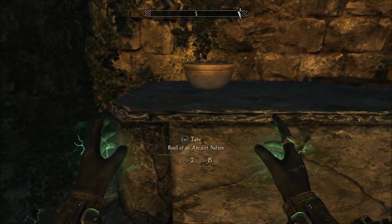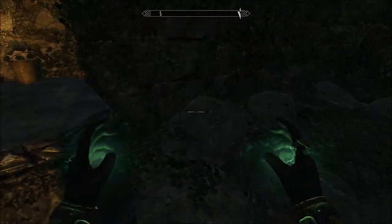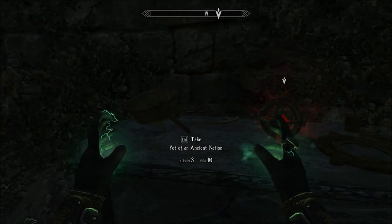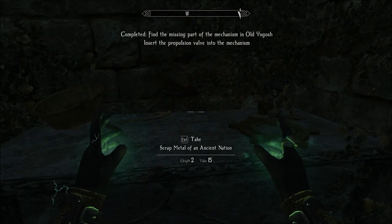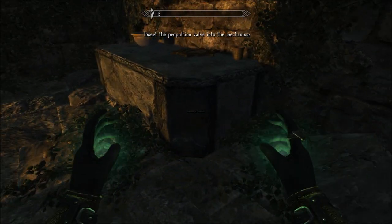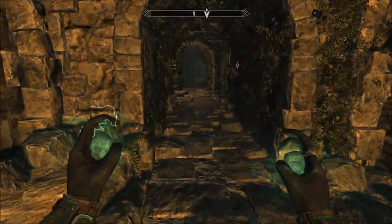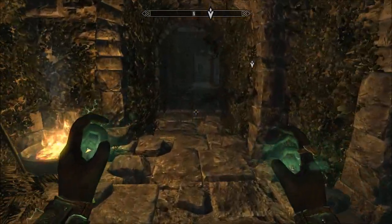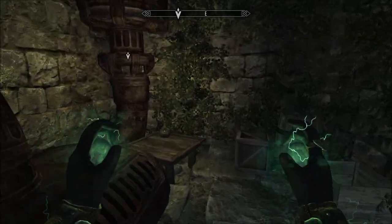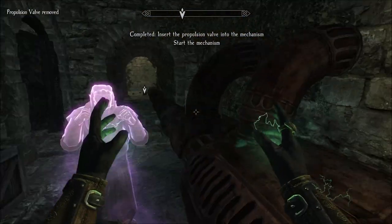It's one of those dynamos. Component of an ancient nation — propulsion valve. Insert the propulsion valve into the mechanism. What mechanism? Well, it's telling me where. Okay, I need to pull the switch. Oh, it goes here. Start the mechanism.